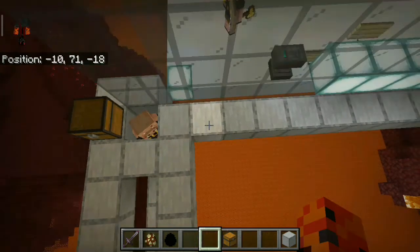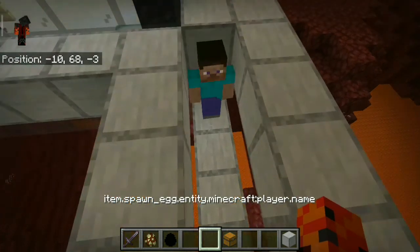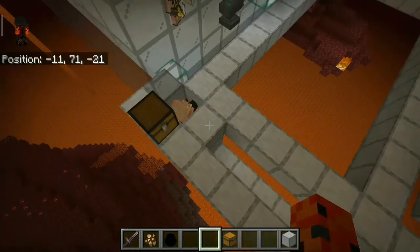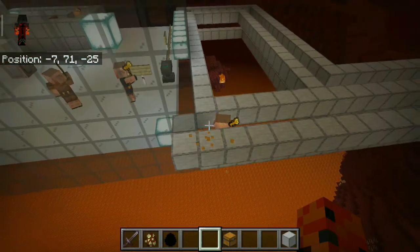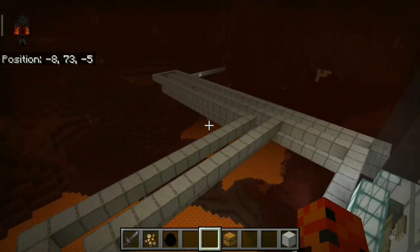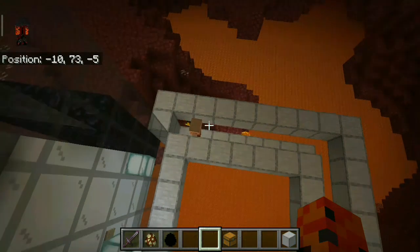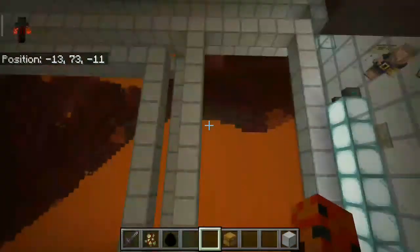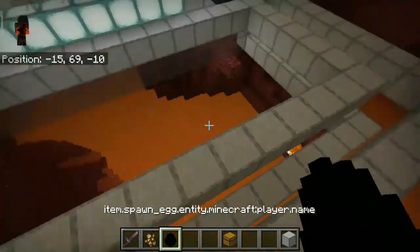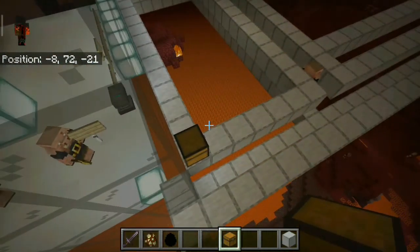Here I have a piglin brute and a normal player entity, which is obtainable from inventory editors, placed 16 blocks away from the piglin brute. As you can see, when I break this chest, the piglin brute pathfinds over those blocks to the display entity. It also pathfinds the nearest route. For example, if I open a chest here, the piglin brute pathfinds in a shorter range.